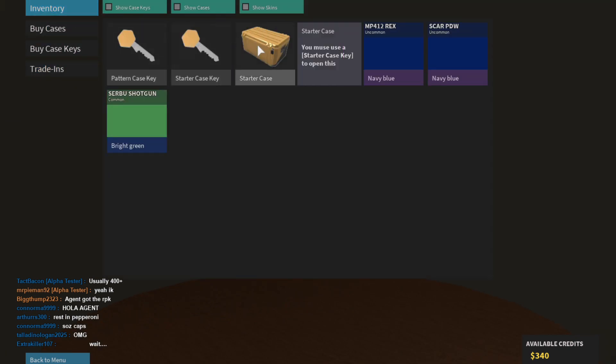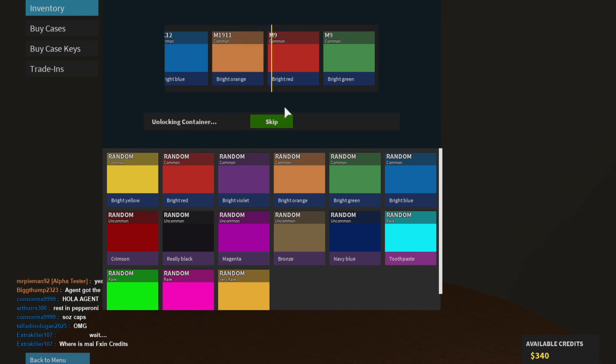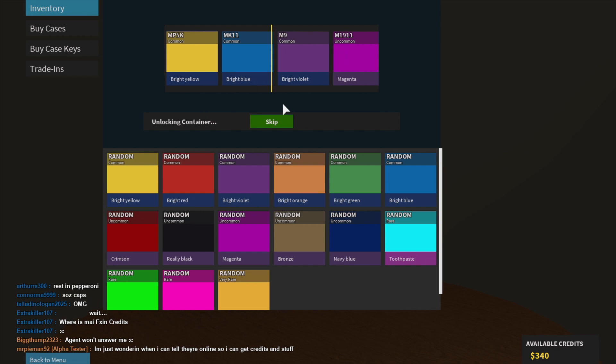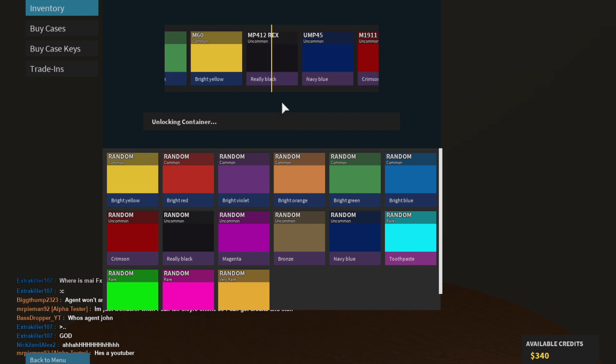Inventory — inventory key — use key. Look at that, I didn't spend any credits and I'm already unboxing a skin. I don't know where the option to only unbox skins for guns you own is yet. Of course, it's a wrecked skin.